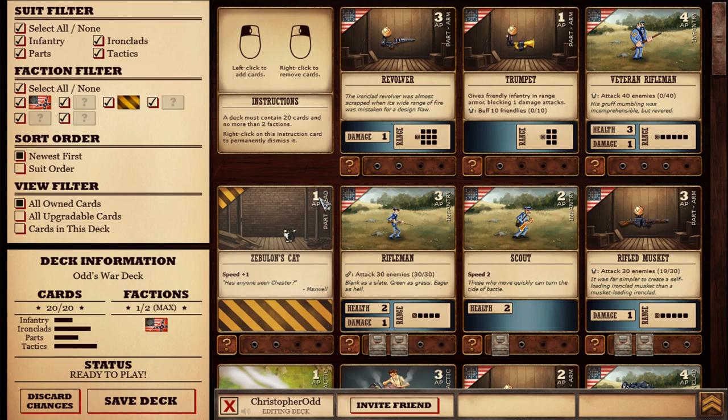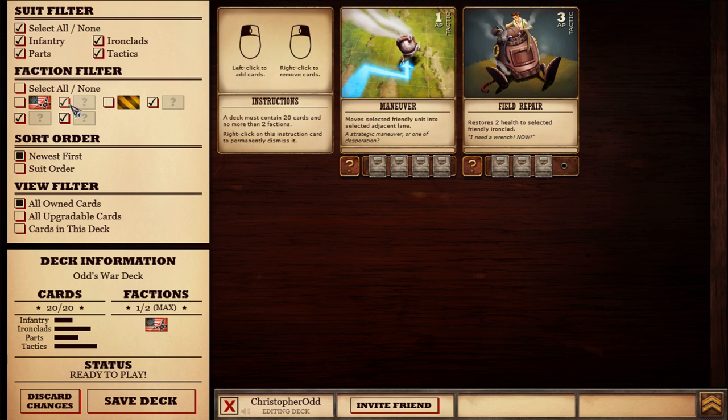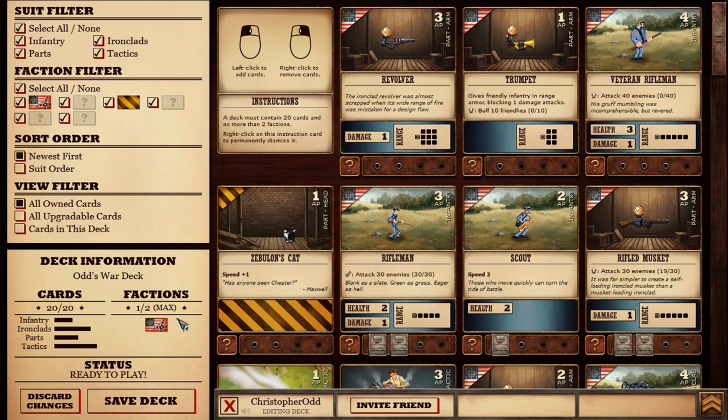Once you're in here, I know it's quite intimidating, but over here if you eliminate this, it's all a filter — you just filter out different factions. Right now we only have the Confederate faction available and then whatever this faction stands for, Zebulon's Cat. You can have a maximum of two factions per deck, which does require you to plan a little bit. Very cool.